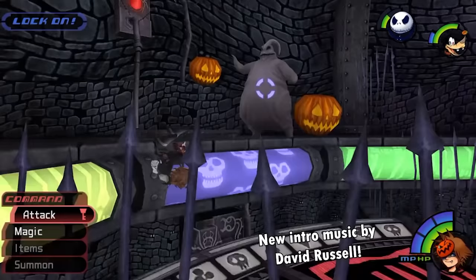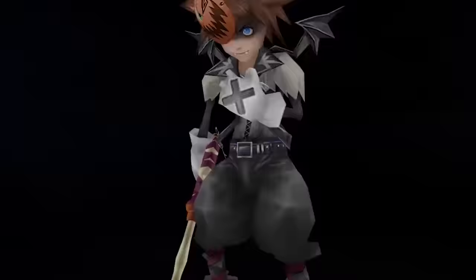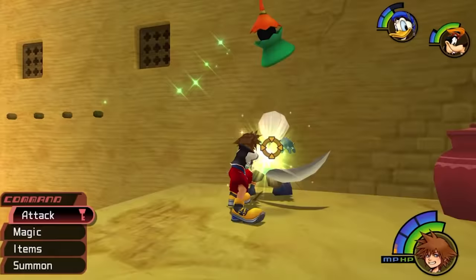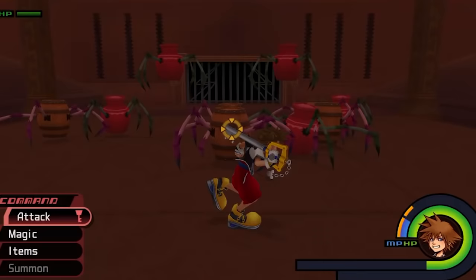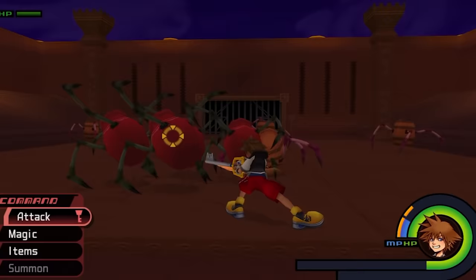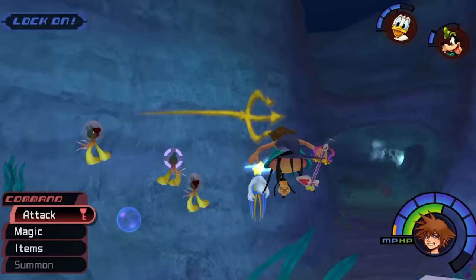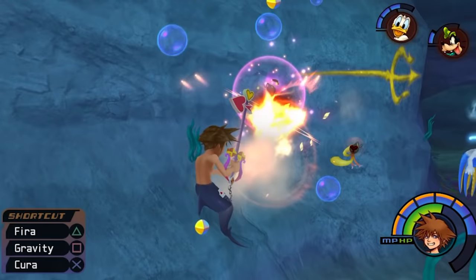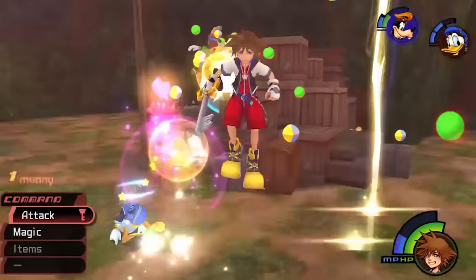In my last major video, I took a look at each boss fight in Kingdom Hearts 1. But the average, everyday, working class enemy deserves a moment in the spotlight too — the frontline workers of the Heartless community. They're out there flinging themselves at maniacs with keys while fat cats like the Trickmaster and Parasite Cage sit up in their ivory towers.